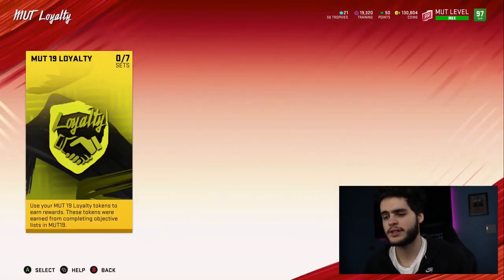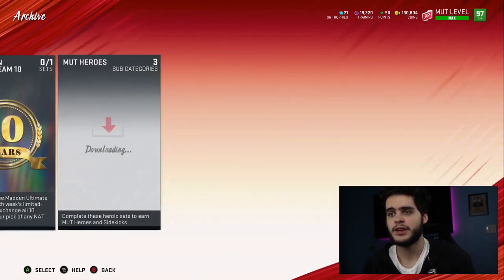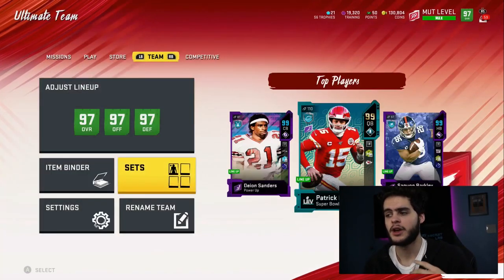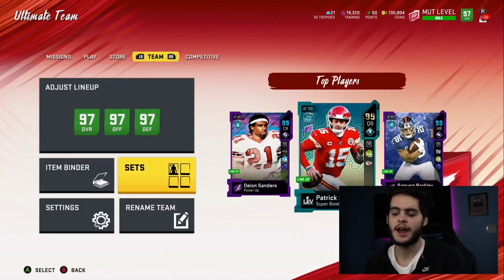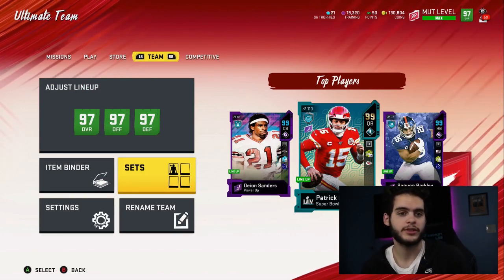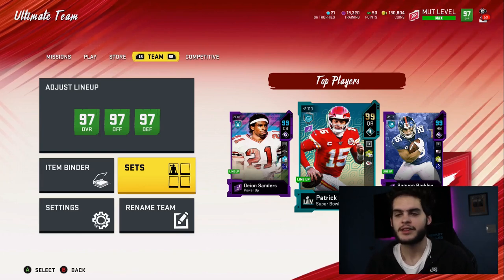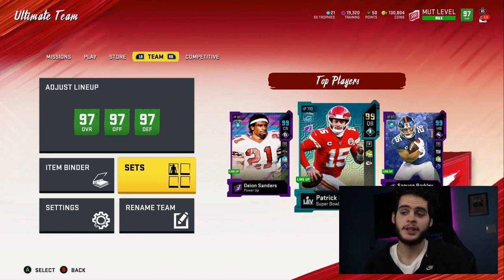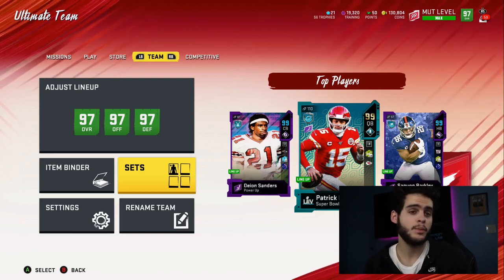What you're going to want to do to prepare for all this is get that coin stack up going into all this stuff. What a lot of people do — I've seen it on Twitter already — prior to the end of the year: they do a massive pack opening, pull nothing, and quit Madden until next year. That is fun for like five seconds. You end up usually pulling nothing, and if you pull something you just sell it, open more packs, and pull nothing again.